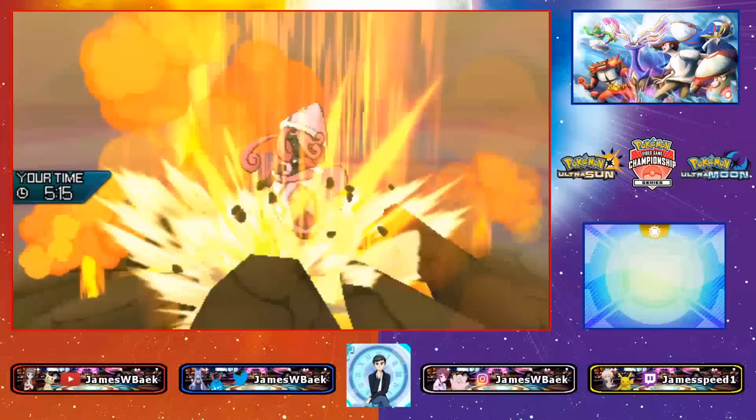I also think I should have brought Yveltal because having that ground resist would have been nice, and Yveltal can tank one Water Spout from Kyogre — that's actually a solid switch-in. Plus my opponent didn't even bring Zernias, so Yveltal would have actually been pretty good.